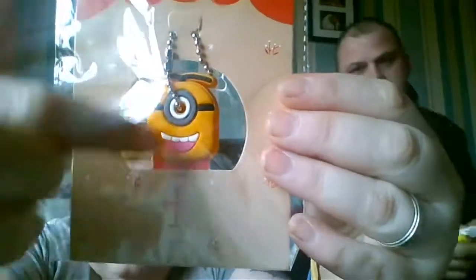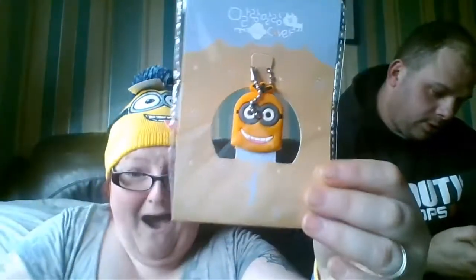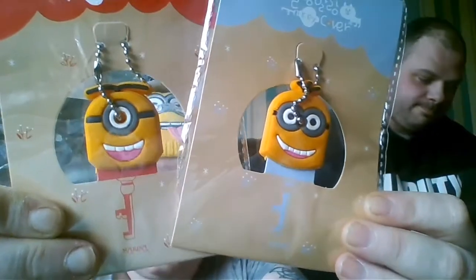This one is a double together - it says 'knock knock' and then 'who's there', so we'll open knock knock first. I've seen these on eBay and I really wanted them - it's a key topper for your house keys, you can get tops to make them pretty. Here's a minion one, your key goes into this bit and then the top of the key goes into there. The 'who's there' one is another - I can see the minion hat through the paper. How cute are they? I've seen these on eBay before but I never bothered getting them, and I don't know why because they're so cute.